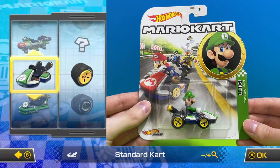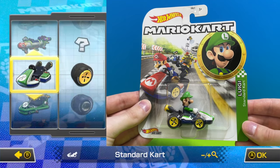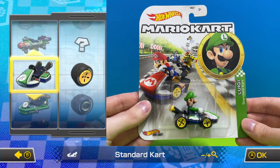Coming back around to a familiar character, this is Luigi once again but this time he's driving the green standard cart with yellow standard wheels.